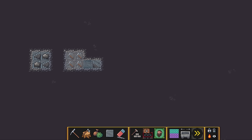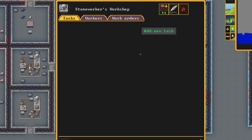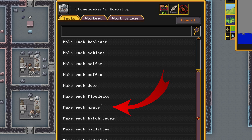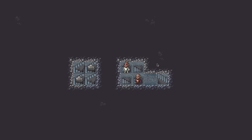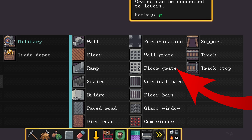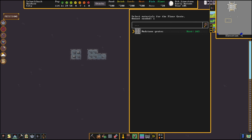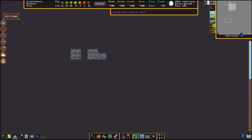Next we're at our stoneworkers workshop and we're going to add a new task. We're making four rock grates. Excellent — they just finished. The down stair remains but there is no longer an up-down stair here; the tile type has changed from an up-down stair to a down stair. Now we can build grates on top of this by going to Build, then Constructions, then Floor Grate.